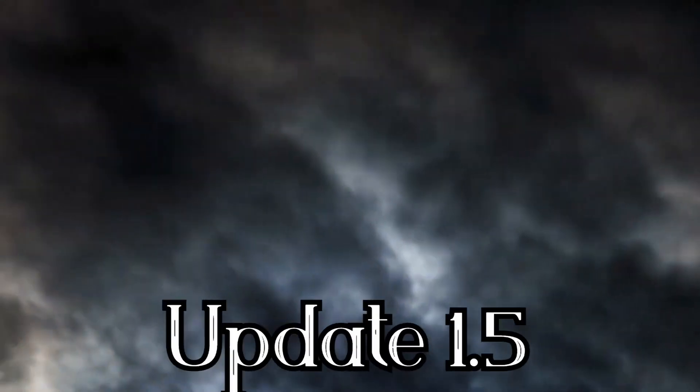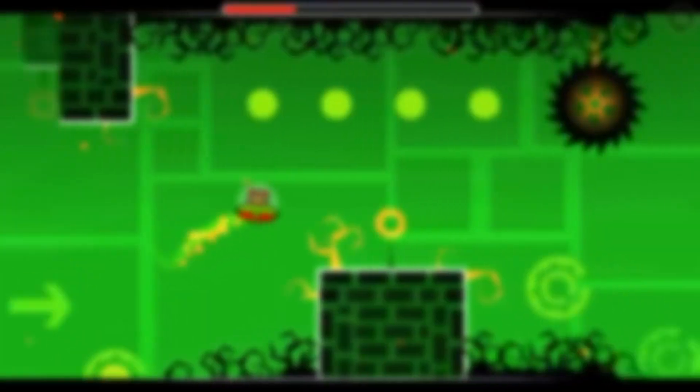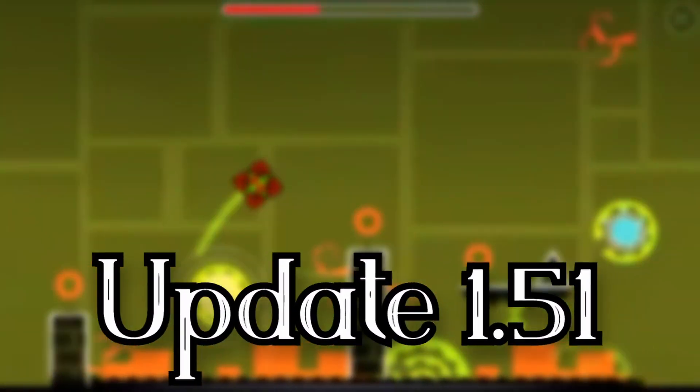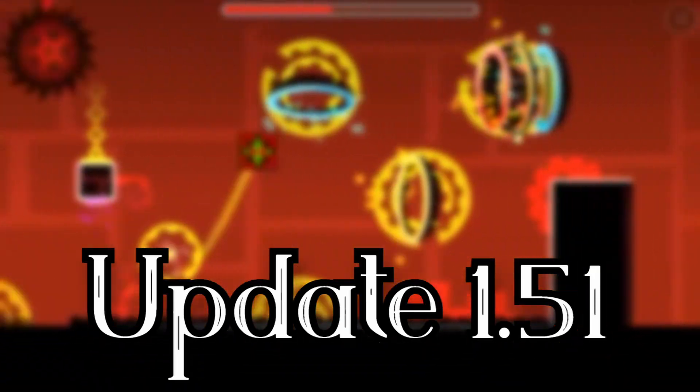Near the end of January 2014, Update 1.5 was launched, and there was even more stuff. We had a new level called Theory of Everything, a new game mode called the UFO, more unlockable ships and icons, new level details, effects, copy-paste in the editor, and even more bug fixes. Update 1.51 was launched shortly after, which fixed the bug where saving large maps would make the app crash.